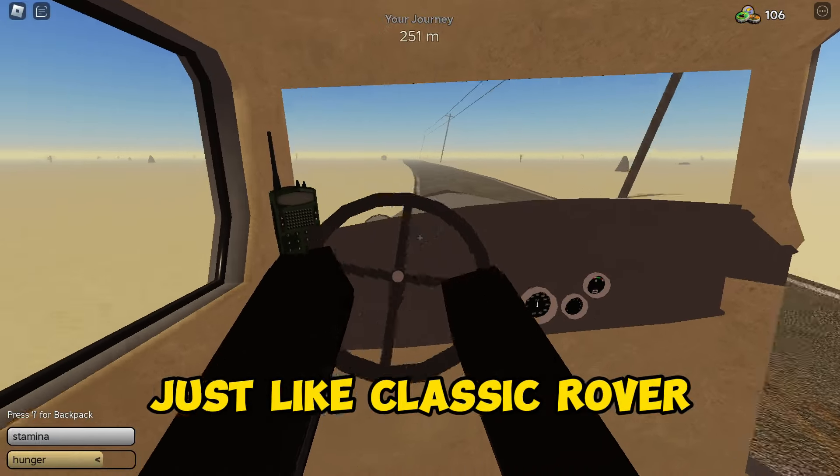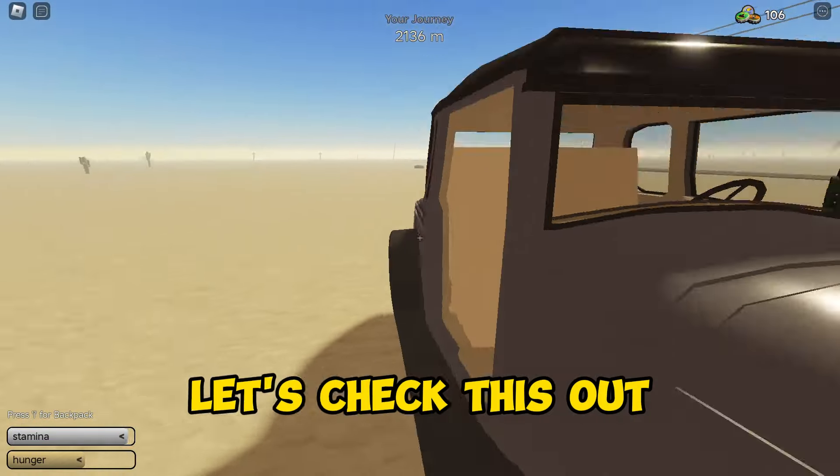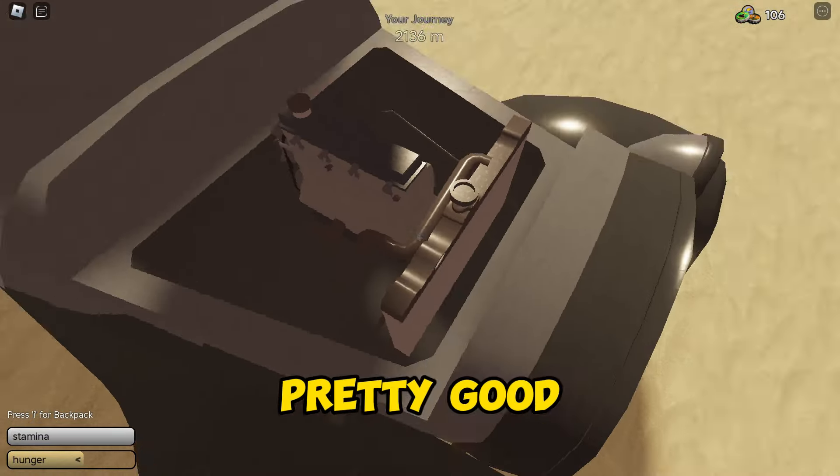It's very wonky, just like the classic rover. Let's see what happens if we go to 2K. The gas is pretty good — 7.7 liters. Pretty good. The water is pretty good too. The oil, pretty good.